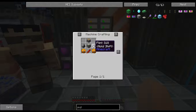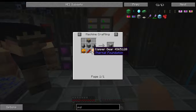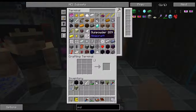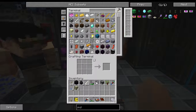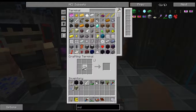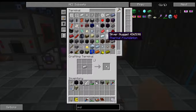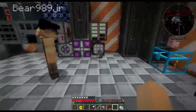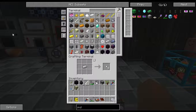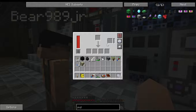We need a piston, two pieces of flint, a reception coil — we should have plenty — and some copper gears. So I need copper. Put the silicone in the sag mill — wait, if we have any of that, throw that in the sag mill, put it in the side input. That's where it's supposed to go. This is Ender IO.